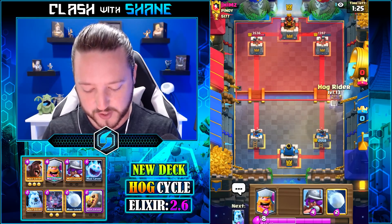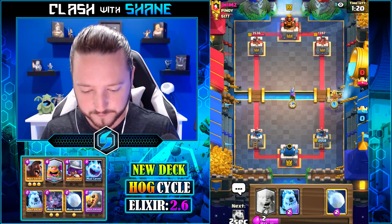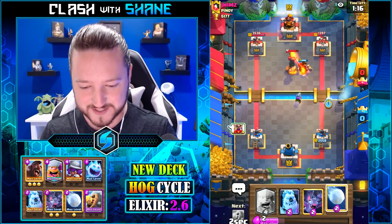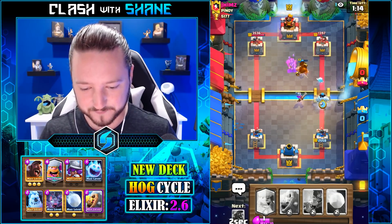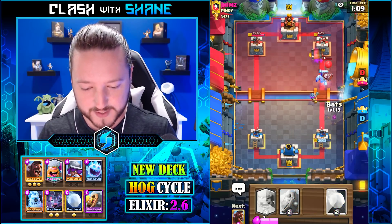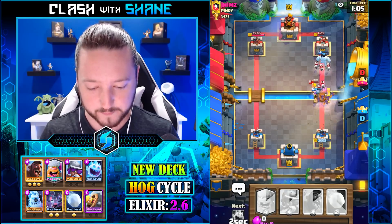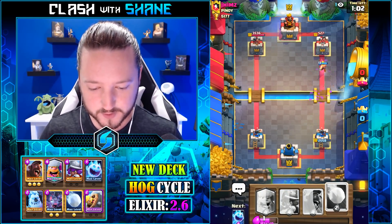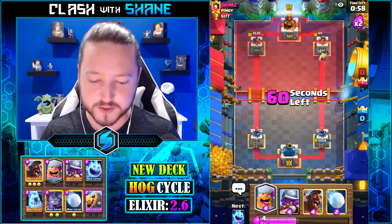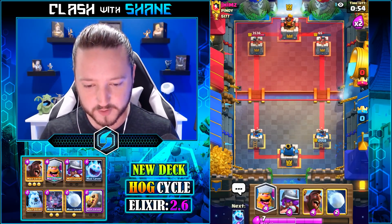That barrel gets to scar me — clutchness! Now here's a trick I'm gonna try: I'm gonna go hoggy woggy there, musketeer right here, and see if we can snipe an infernal tower. Yes, it worked — success! I'm so good at this game. The snipe with the musketeer was everything. Barbarian, get two shots please — there's one and there's two, thank you barb.